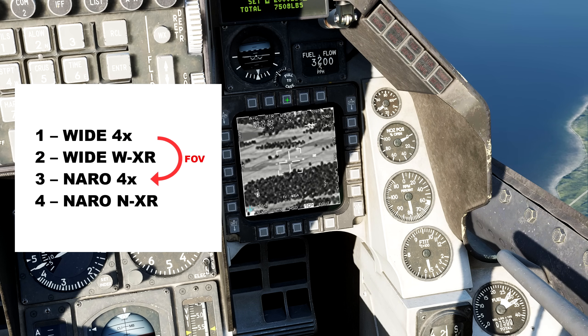In white-hot mode, we can also use the expand FOV button to switch between modes 1 and 3, and modes 2 and 4.